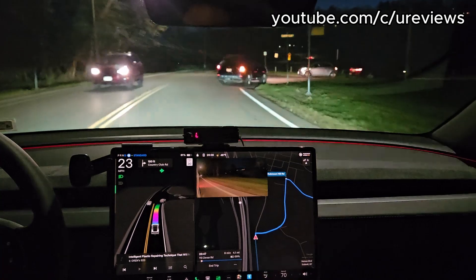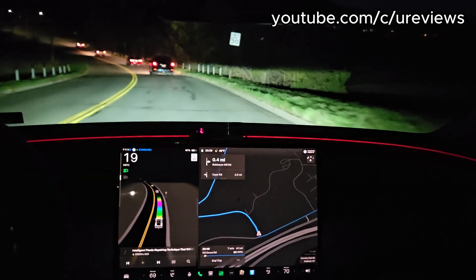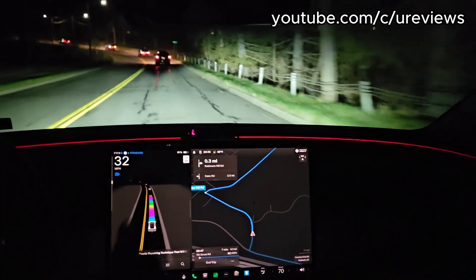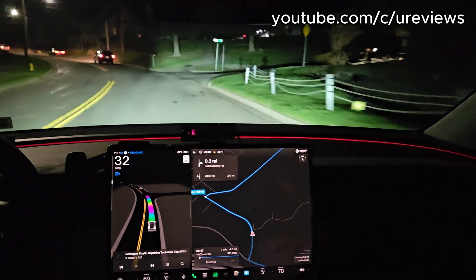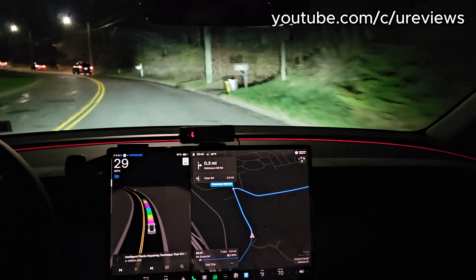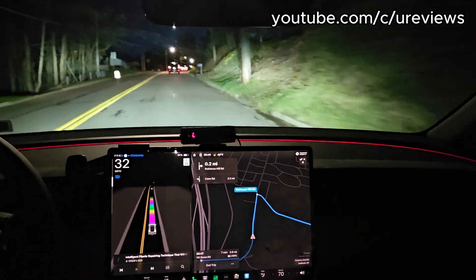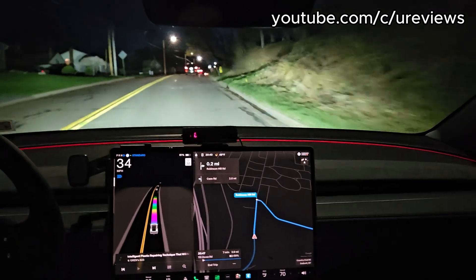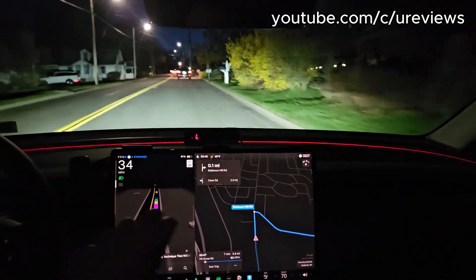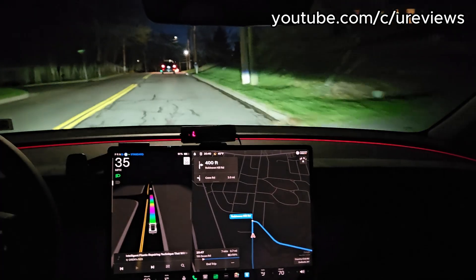Now it's a high beam — it was a high beam in front of those cars, and then it just switched. Interesting. Well, now here we have these — oh, it did put the high beams here, but as you can see it blocks that area where that car is. The dark area is literally following that car — that's amazing! So you get light on the side of the street without blinding the people in front. Again, I'm not sure what the logic is for the high beam, because we have street lights here — no high beam now.